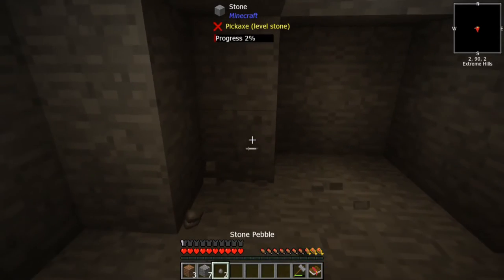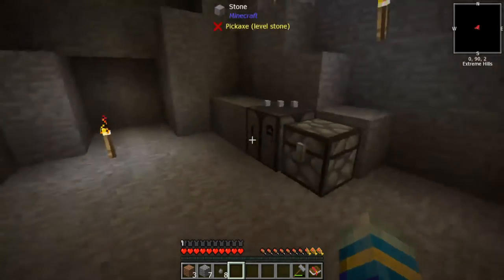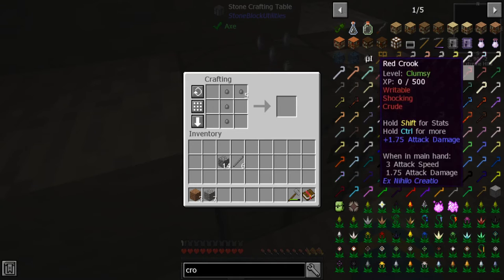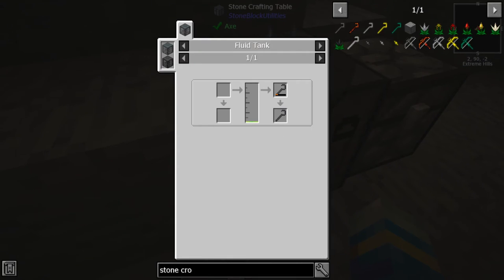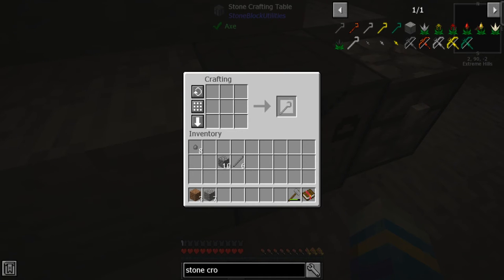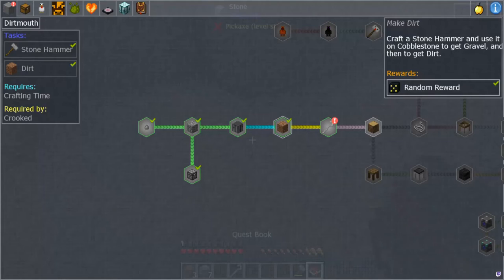I gotta get the pebbles — that makes sense. Oh, I was like why is it taking so long when I already had pebbles in my hand? I'm an idiot. There we go, eight. All right — why do I not know the recipes? Stone crook, there it is! I can take that all out.